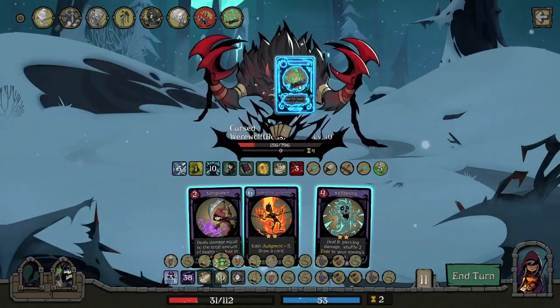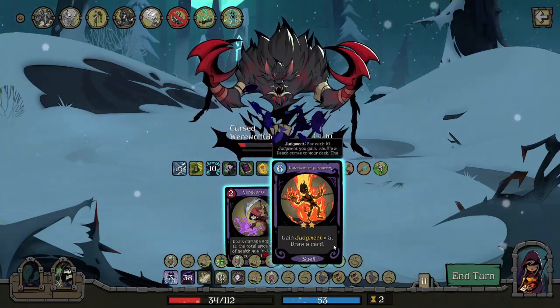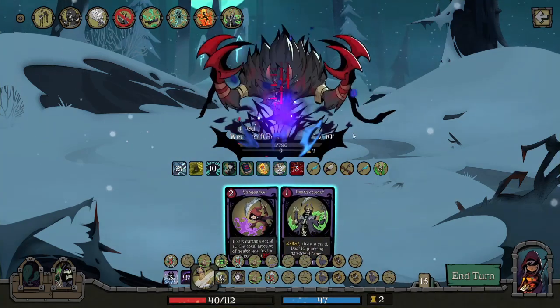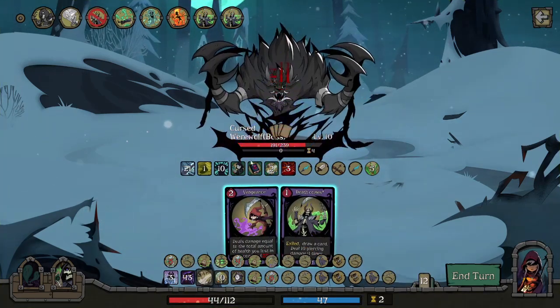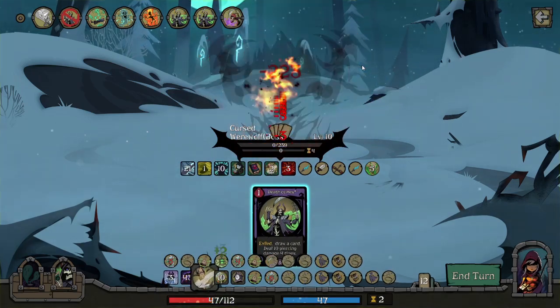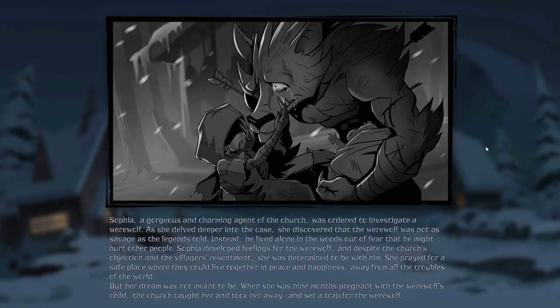We have Stigmata. We'll draw a card — it will be Death Comes. And look at this: Vengeance. Death. Death to the Cursed Werewolf, even with our misclicks. So, how did we do it? Let's find out.